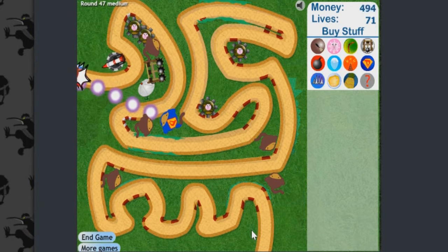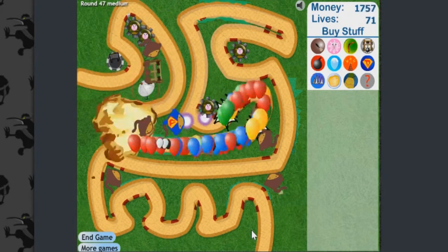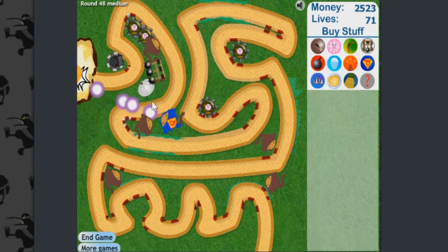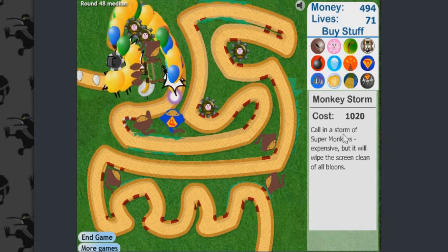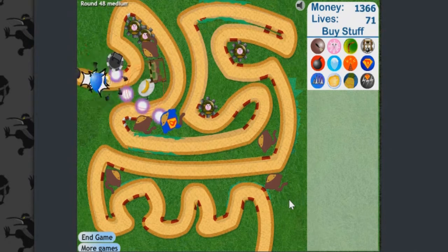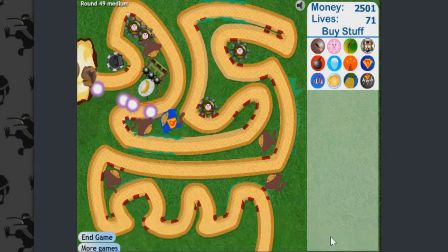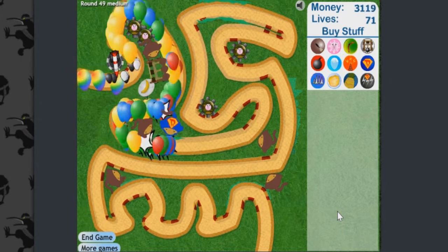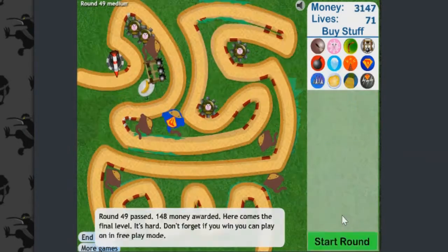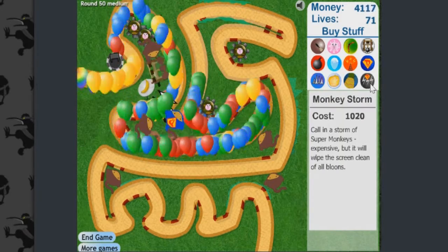As you can see on screen, we have the Monkey Beacon next to the Spikeopile and we did upgrade it — that banana icon on screen represents the upgrade. The question mark reveals the last purchasable item: the Super Monkey Storm. It is so good — you literally wipe the entire screen of balloons. It doesn't affect MOABs, only normal balloons, but any balloon on screen gets wiped out. As you can see, bam — we just wiped all of them out with one click, though it does cost money.